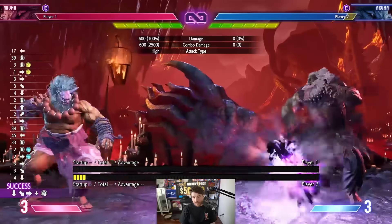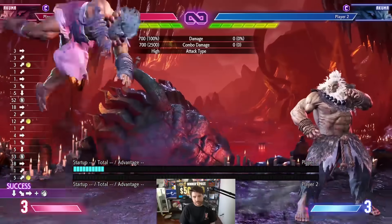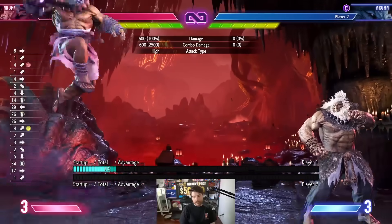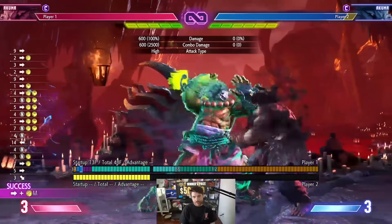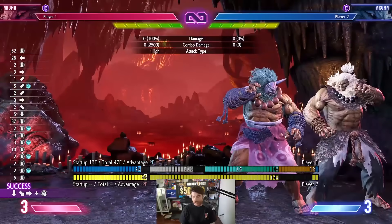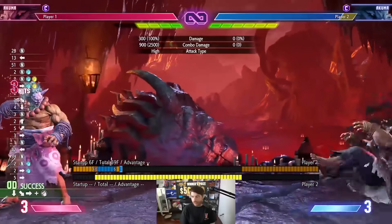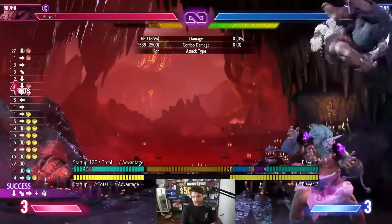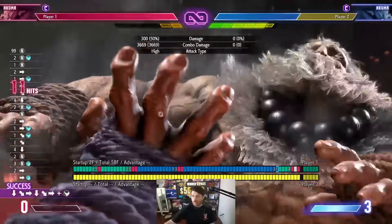Air fireballs seem very good. The height that you can Tiger Knee them is about there — it's not very low to the ground. But they're quite plus from pretty far away. And even from full screen, it's very likely that stuff like this will be very good. The Tiger Knee fireball like this is plus. He can only do this while jumping forward, although EX can also be done from neutral jump. He gets cool combos off this.